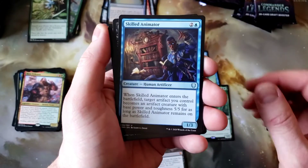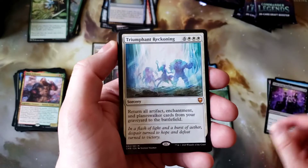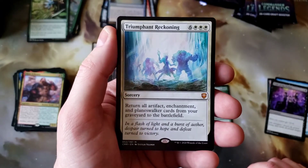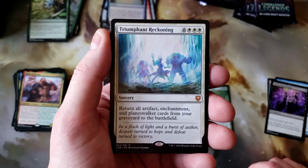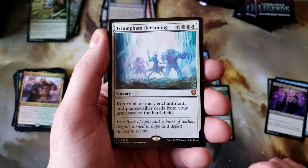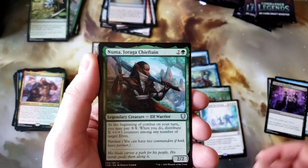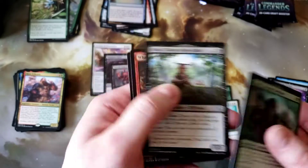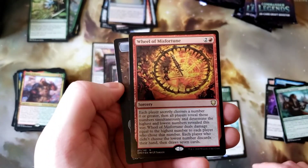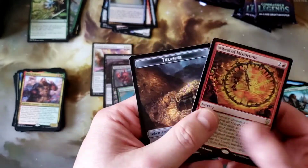Meteoric Mace, Skilled Animator, Pride of the Perfect, Triumphant Reckoning for a Mythic — well, not the Mythic you want to pull. Strong effect, huge casting cost. Pneuma and Miara. And a foil Wheel of Misfortune — pretty cool, pretty cool.